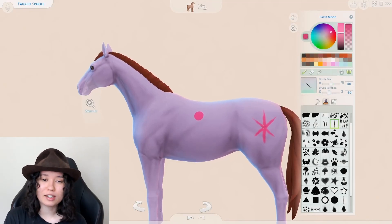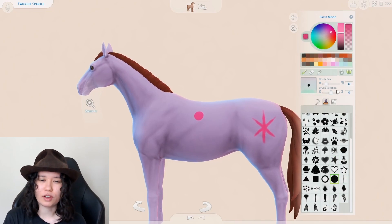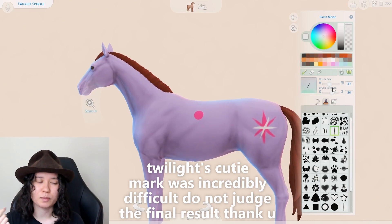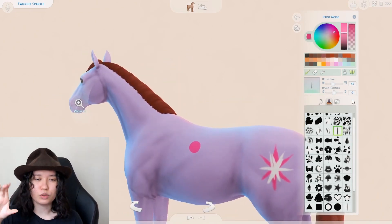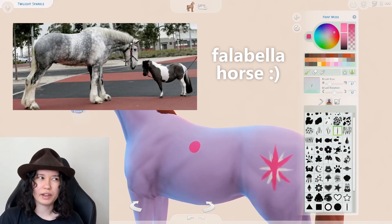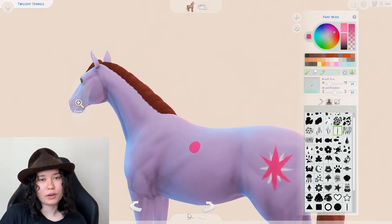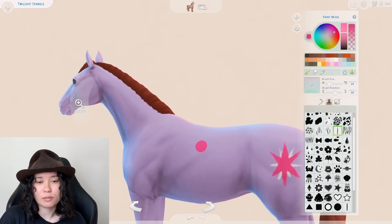Ponies aren't actually a thing in the Sims, which is understandable — it would be a whole new character model and a whole new animation process. With Horse Ranch, wouldn't it be cool to have miniature ones, like those teeny tiny horsies? You don't even need to ride them, they can just be like the mini goats. Anyway, I'll be taking some creative liberties because we only have horses — there are no ponies.